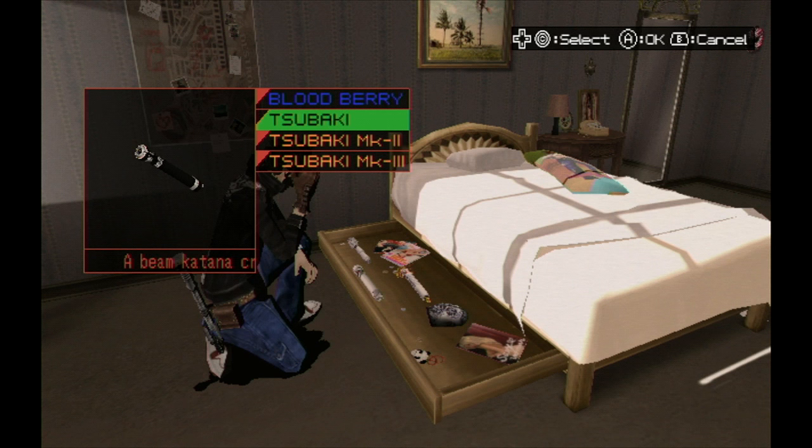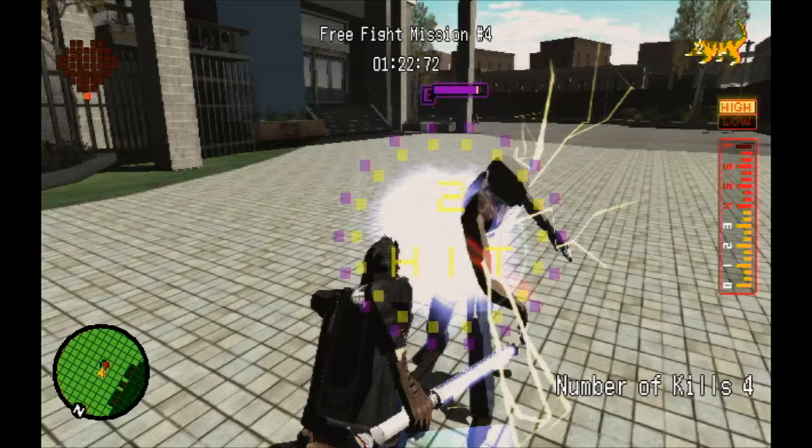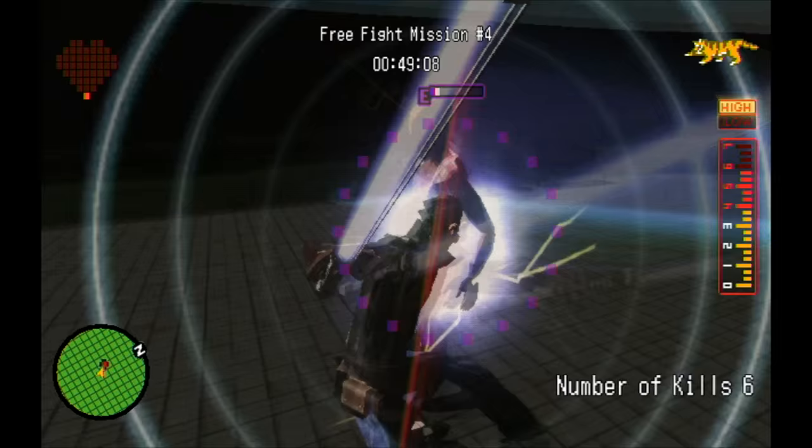Next, we'll look at the Tsubaki, which Travis gets from Naomi's lab. The Tsubaki does more damage per hit, and it has some more interesting combos than the Blood Berry. The Tsubaki has an 8-hit high combo, which on its own is enough to wear down a normal enemy almost entirely. It looks particularly fast and cool during a dark step, though even here it's not enough to finish an enemy who starts at full health.